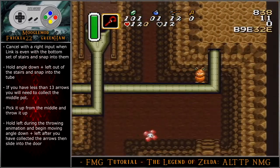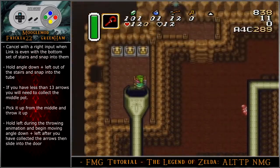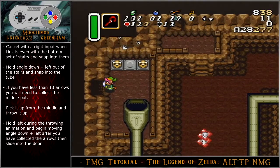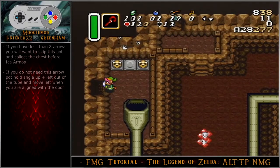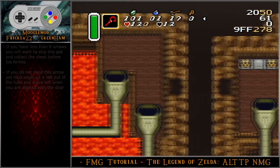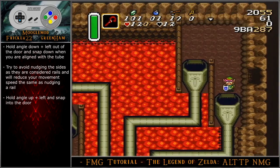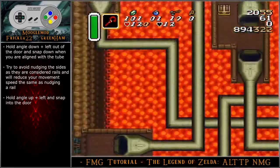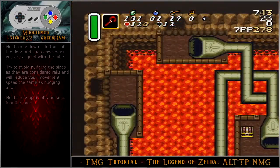If you have less than 13 arrows, you will need to collect the middle pot. Pick it up from the middle or the far right and throw it up. Hold left during the throwing animation to begin moving angle down-left after you have collected the arrows. If you have less than 8 arrows, skip this arrow pot and collect the chest before ice armos. If you do not need this arrow pot, hold angle up-left out of the tube and move left when you are aligned with the door. Hold angle down-left out of the door and snap down when you are aligned with the tube. Try to avoid nudging the sides as they are considered rails and will reduce your movement speed. Hold angle up-left and snap into the door.